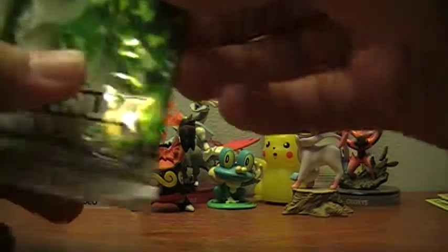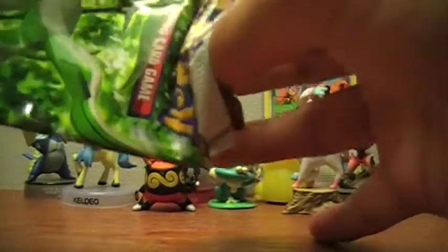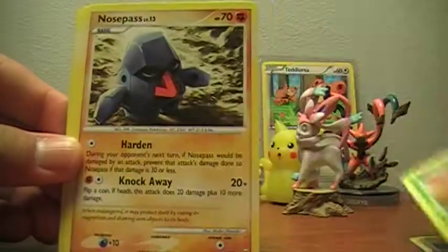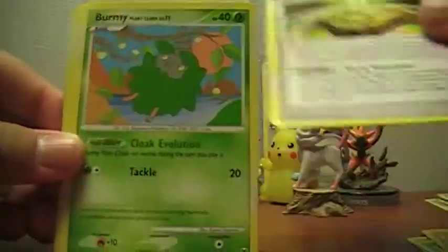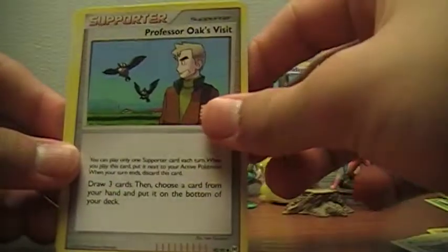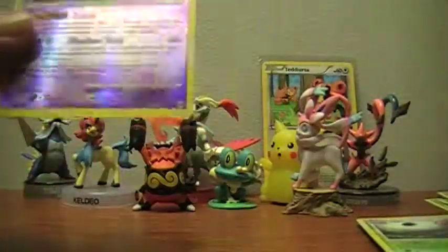In this pack we have a Krogunk, Tangla, Nosepass, Dome Fossil, Burmese Plant Cloak, Pelipper, Bronzor, Professor Oak's Visit Reverse which is a Gengar — and that's a rare, so sweet! And a Cherim is the regular rare. Sweet!